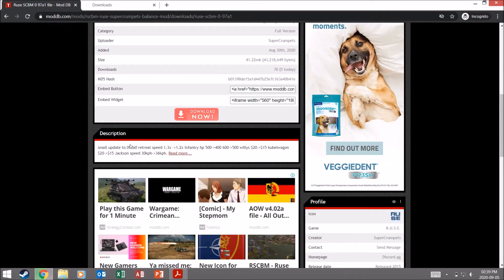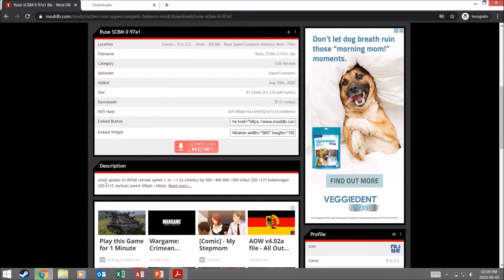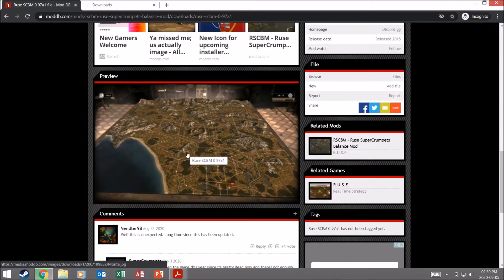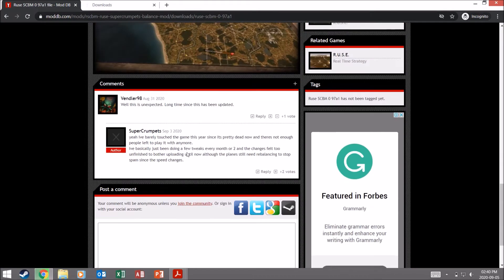This updated version changed the unit retreat speed, infantry health points, the Willy's cost, the Kubelwagen's cost, and the speed of the Jackson — bumped up by about six km/h, so not that much but pretty cool. And this map here I believe is the coldest map, and you can actually play on this, which is really cool.